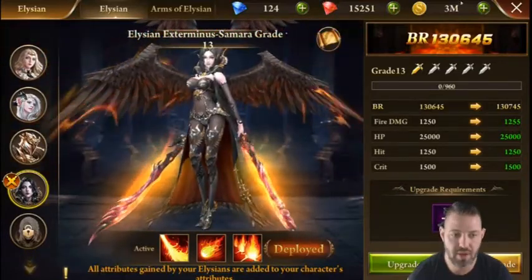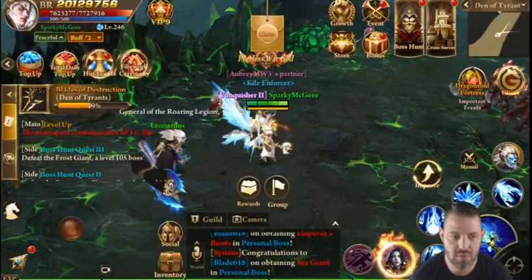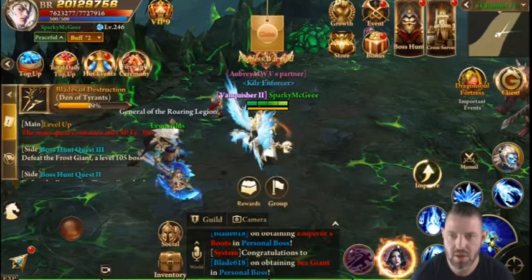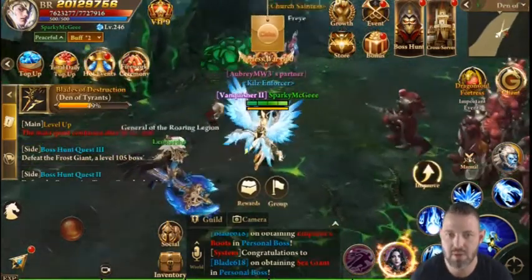You will see your Elysian meter right here with the character you currently have equipped. Once this bar gets all the way around — and you can see if I go fight somebody — I will transform into the Elysian.